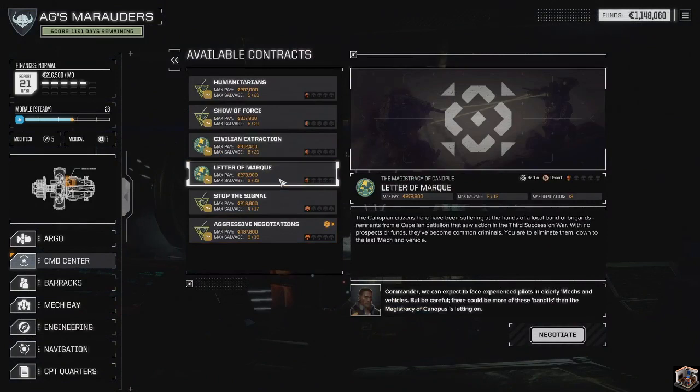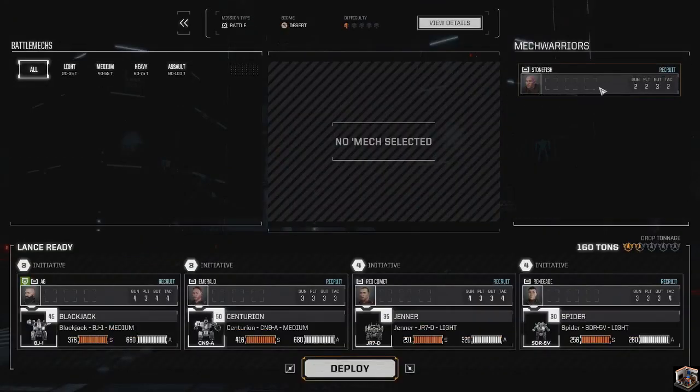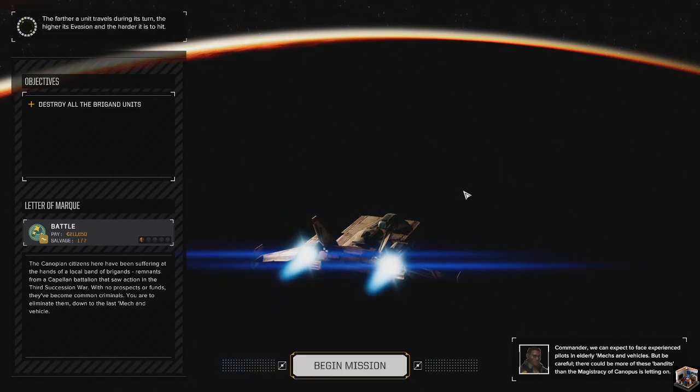We'll run this contract again for 211 bucks. I'm going to have to swap out Stonefish soon to get him leveled up - I like to have at least two spare pilots. Once the simulator pods are done, I'm going to hire another merc who will be my last-ditch mech pilot, just in case I end up with two injuries on my main crew. Next mission: destroy all brigand units.